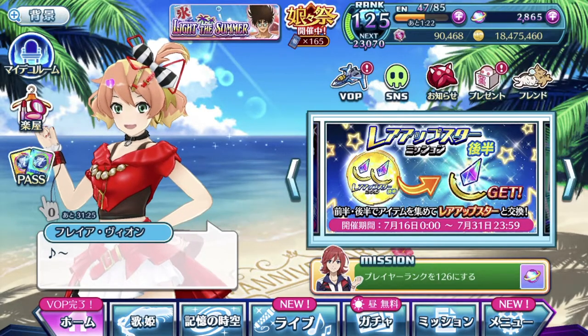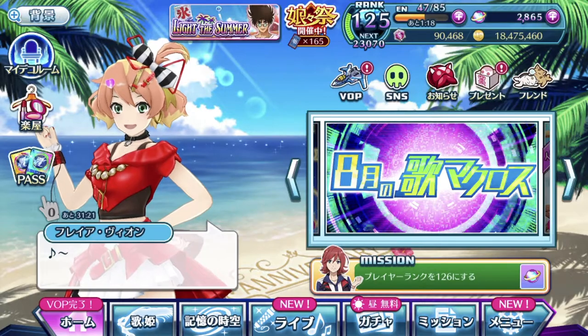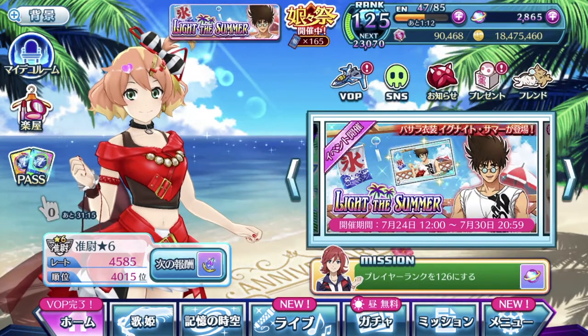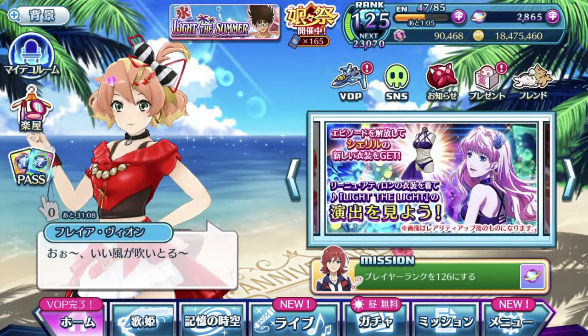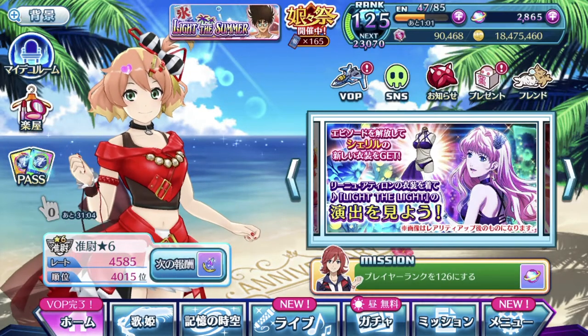There will be another round, because the discounted pack stones are actually for the month of August, so definitely each time they hold a discounted pack sale there will be two rounds, when it comes down to anniversary events such as the one we're about to encounter, which is the third year of Uta Macross.